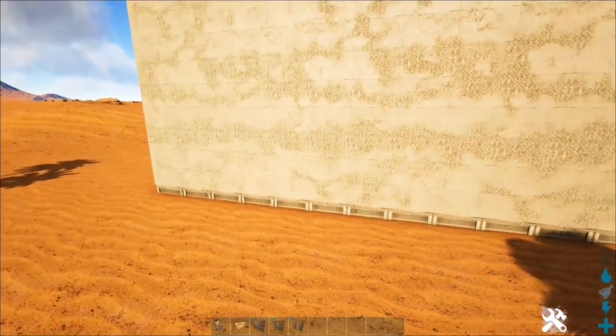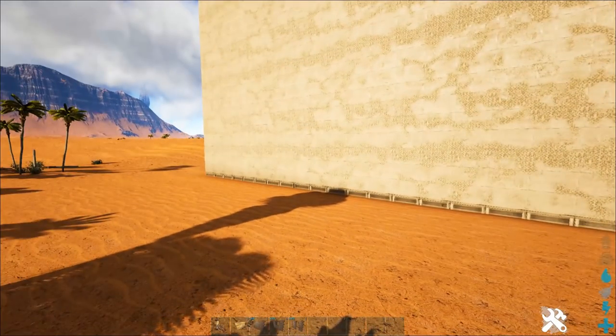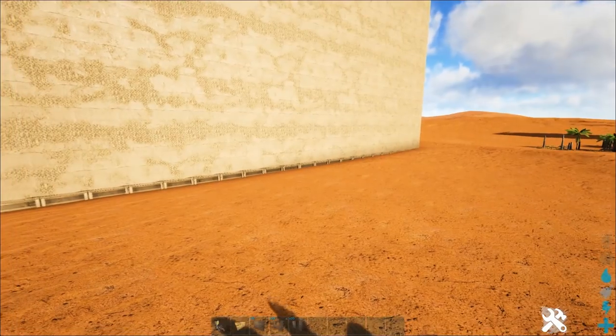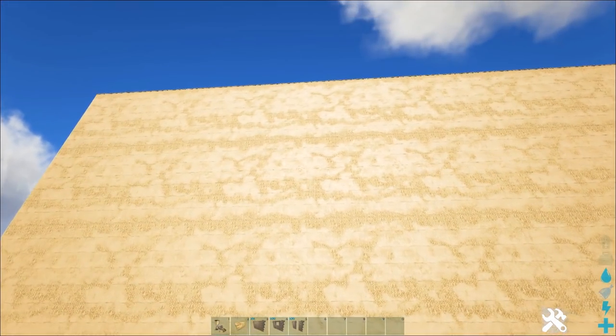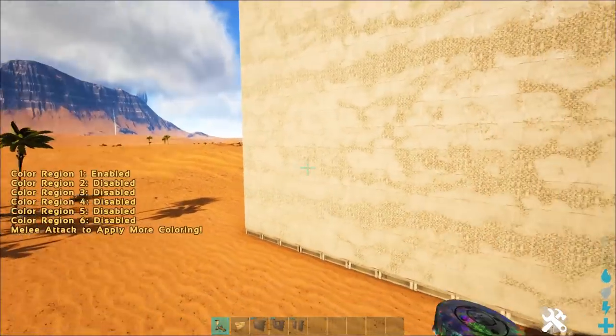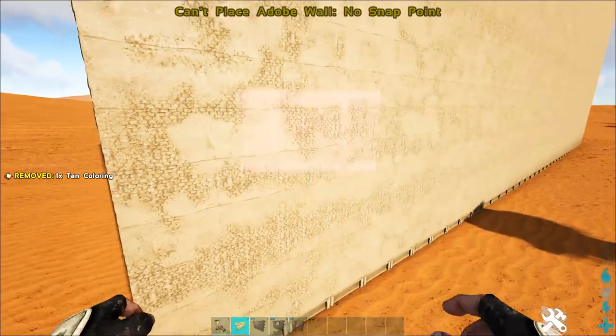We're going to leave two rows of untouched walls at the bottom. Then we will have 11 blocks of design, and we'll have two extra. So I guess we'll be close to 15 if you include the untouched bits. And we are going to start.